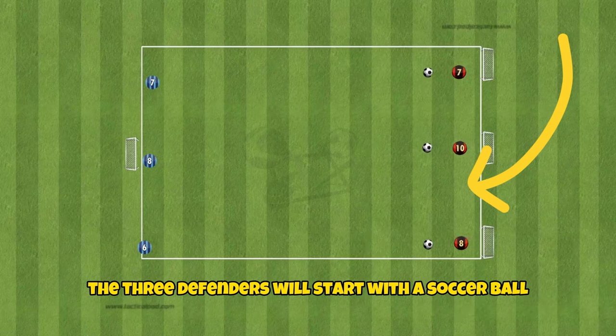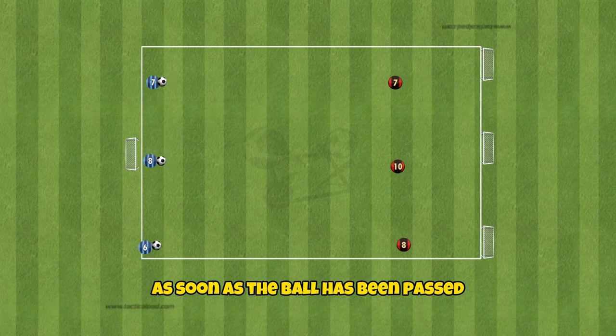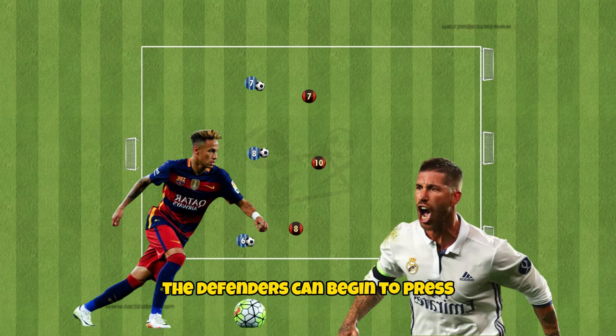The three defenders will start with a soccer ball and pass to the attacker opposite them. As soon as the ball has been passed, the defenders can begin to press.